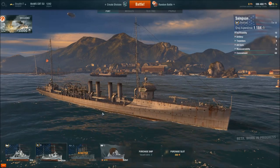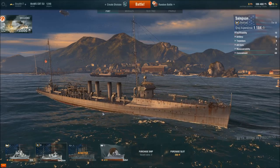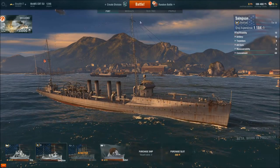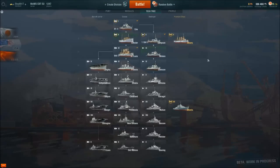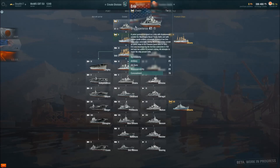Hey guys. Time to do a review on the Samson Destroyer. This American Tier 2 Destroyer is the first actual Destroyer that you're going to be sailing, at least in the closed beta test that we're in right now. This ship is the first Destroyer class that you unlock after you've played a couple of games with the Airy class.